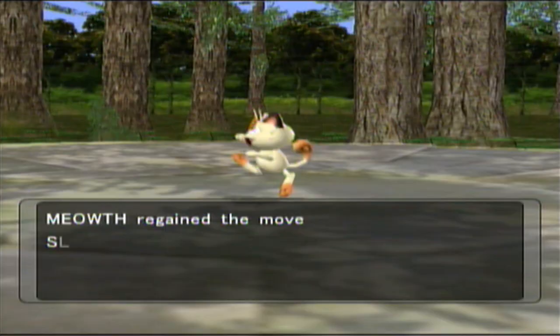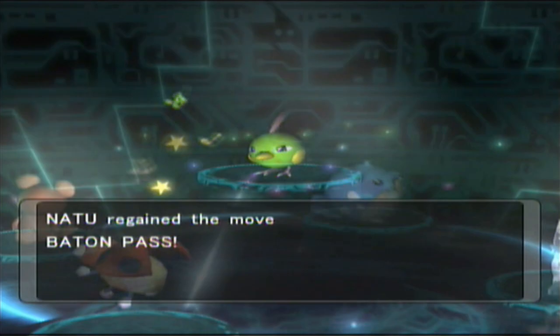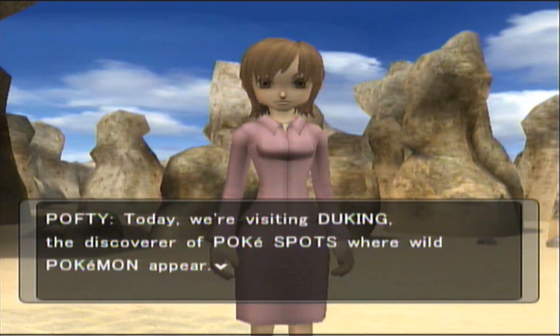Unfortunately, they didn't seem to do their homework when picking which move to give to which Pokémon in some cases, like giving a Pokémon that can already learn Hypnosis Sing for instance, but at least some of them ended up with some useful additions. In addition to the wider variety of Shadow Pokémon attacks, XD also introduced a wider variety of catchable Shadow Pokémon, as well as some areas of the game where you can just catch regular wild Pokémon.